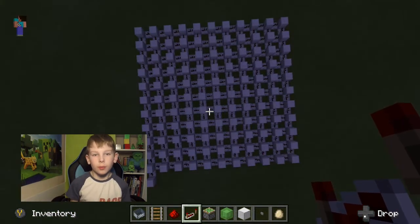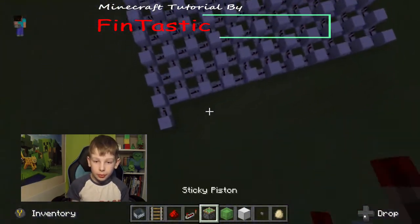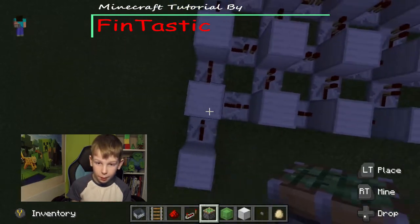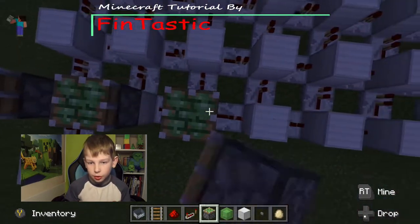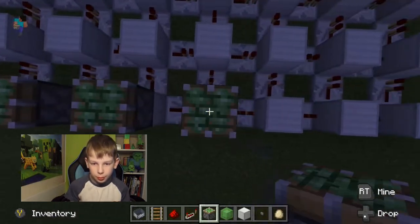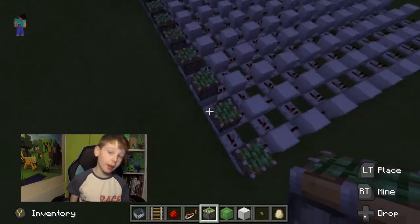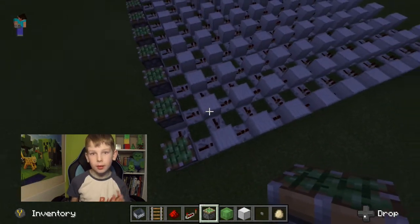Once we've got those parts done, we can move on to getting the pistons — just putting them on top of the blocks. I'll put them all on top just like that and I'll be back in a sec.